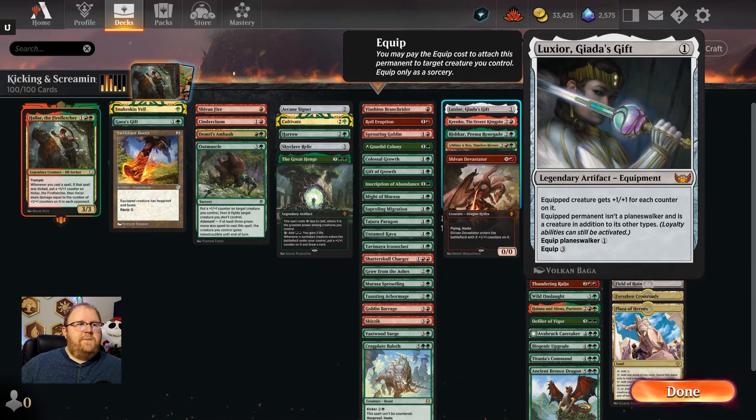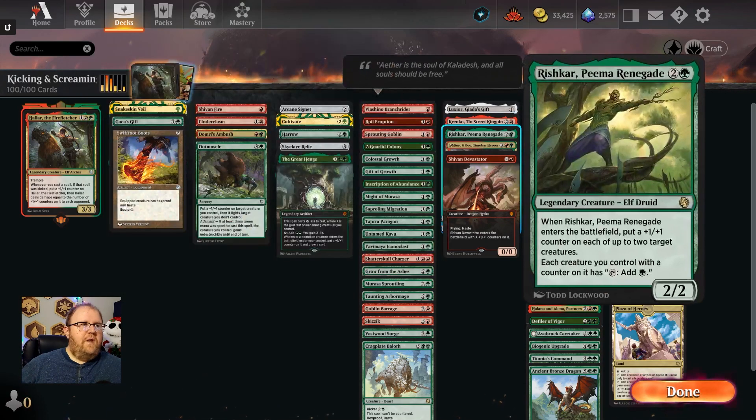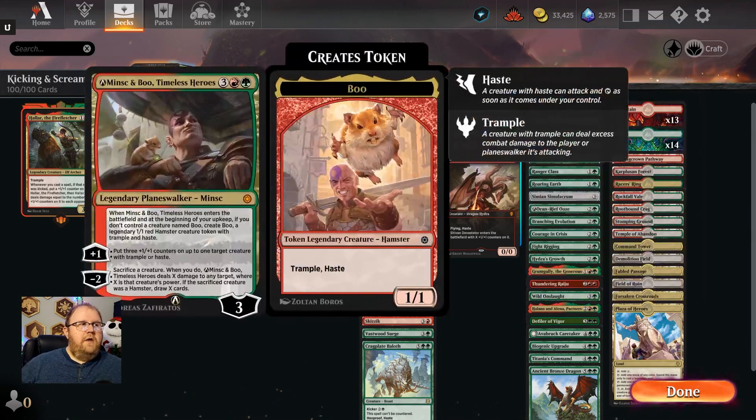We've got Luxior — the equipped creature gets +1/+1 for each counter, and if Hallar has four counters and you equip it, it's +4/+4, and she has Trample, so that's great. Kranko, with all the counters flying around, we can make Kranko fat and swing and get a bunch of goblins. Rishkar, Peema Renegade — all our stuff with counters taps for mana. Minsk and Boo — put three counters on a creature with Trample or Haste, and Hallar has Trample, so three counters right there. If Minsk survives combat, you can minus two and fling Hallar at somebody later.